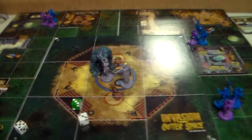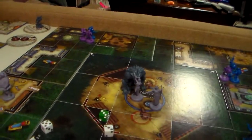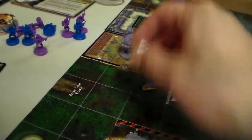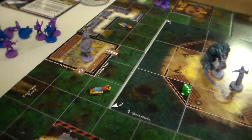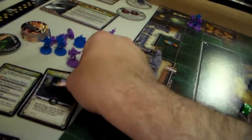Now it is the Martians' turn. Let's move the track down to 11. We won't draw any new Martian cards. Let's roll for some reinforcements — nope. Command phase: we are going to spend our final two tokens on the rapid-fire ray gun, so we get that.